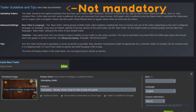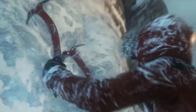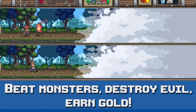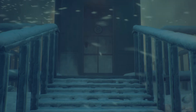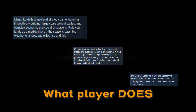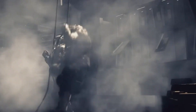Even though Steam no longer requires a trailer for your game's page, having one can significantly enhance your game's appeal. A well-crafted trailer demonstrates professionalism and gives players a visual and auditory glimpse into your game. It's recommended to showcase actual gameplay within the first few seconds to immediately capture interest. Avoid starting with logos or lengthy cinematic sequences. Instead, focus on the gameplay experience. Your description should be concise and informative, focusing on what players will do in the game rather than delving into extensive lore or backstory. Highlight the core gameplay mechanics and unique features that set your game apart.